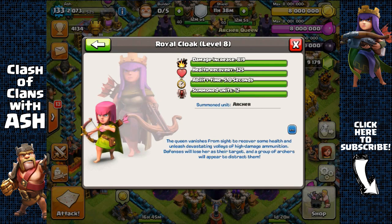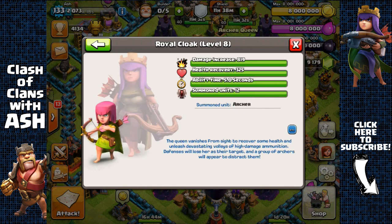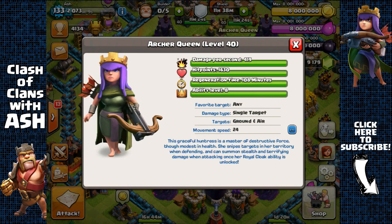She also summons 12 archers at level 40, and those 12 archers shield her from damage while also dealing additional damage. At level 40 she has 1630 hit points, and with her ability she gains about 325 more, reaching roughly 2000 HP — which is incredible. Most people don't think of her as a tank, but at level 40 you can basically use her as one. Because of her 5-tile range, she stays behind troops and shields herself from damage.